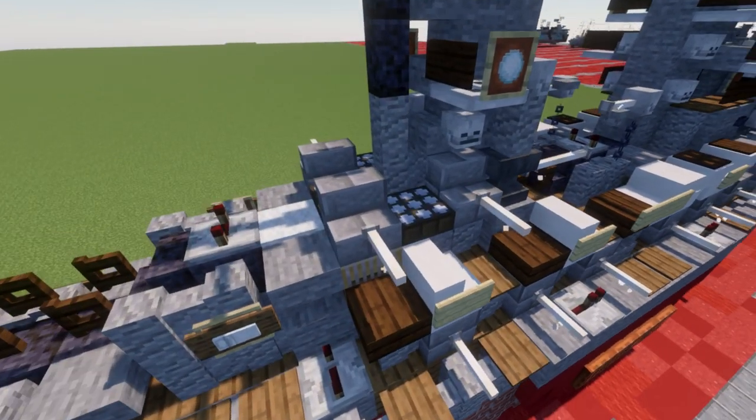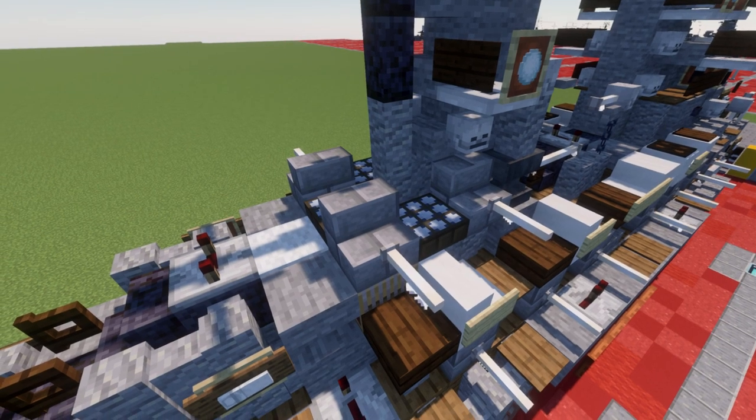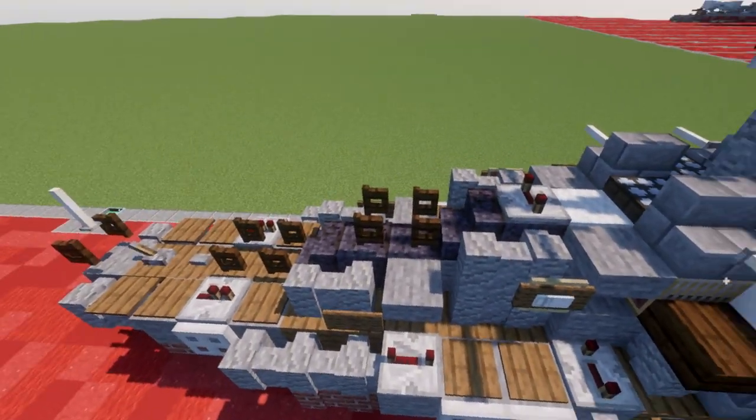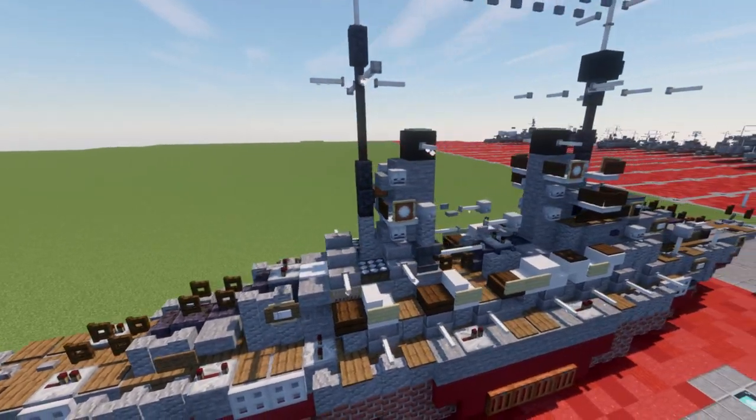We then have another small battery of what seems like 5-inch or lower caliber guns. And then working our way back, we have the two aft turrets — turrets 4 and 5. Overall, pretty cool-looking ship.